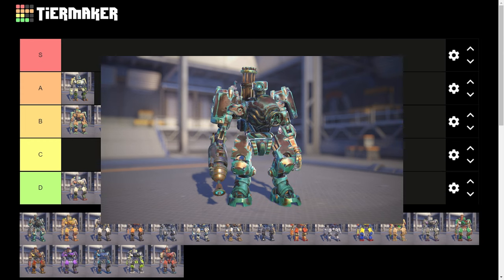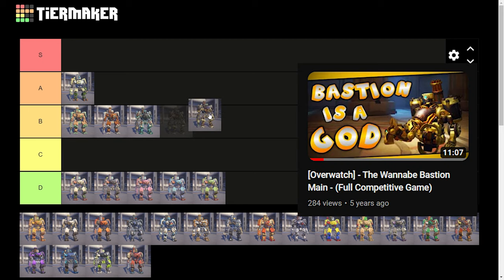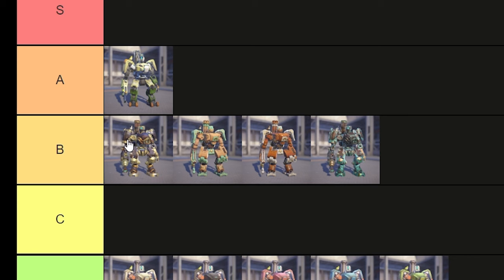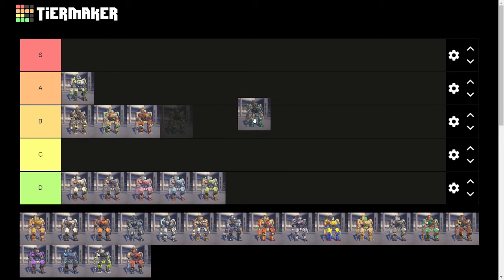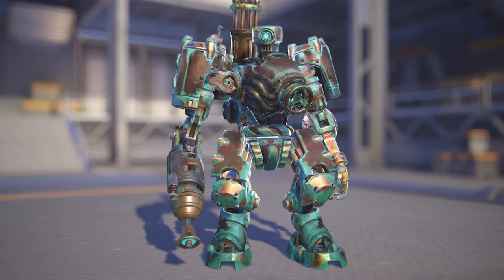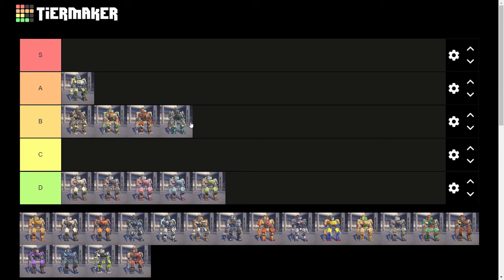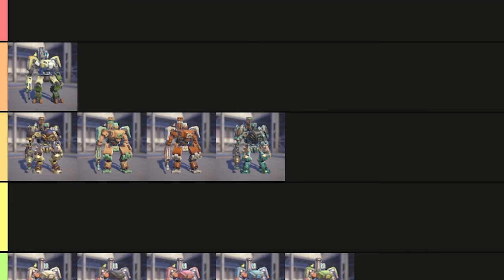Same thing with Steambot and Gearbot — these two skins were also released at launch. Steambot was one of the first Bastion skins I ever unlocked and I used it for a long time, so I'm putting that at the top of B. Gearbot, on the other hand — if you look closely at the skin in game, you'll notice it's going for that rusted oxidized look with the green or blue color. It just kind of looks dirty, so I'm going to put that at the bottom of B tier.